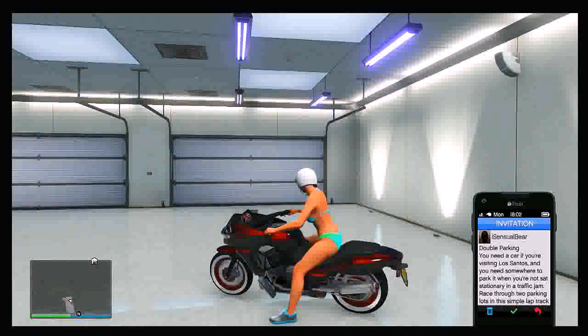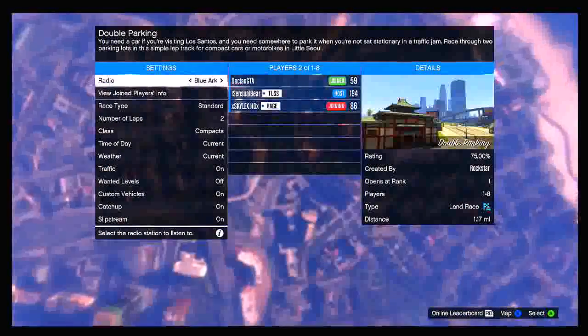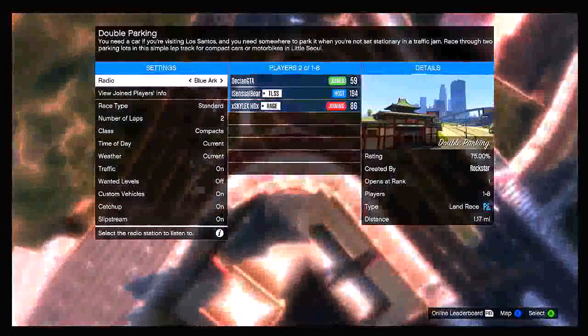From here you have to be really precise and very fast. You want to press A and accelerate at the exact same time — that is A and RT simultaneously. What will happen is your screen should flash black and you may hear your garage door open, and at the same time you'll basically be spawning into your friend's session.